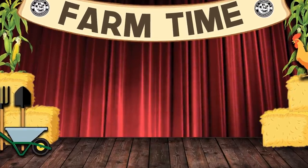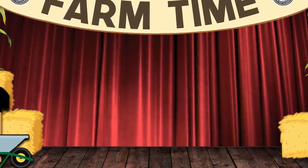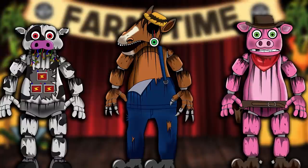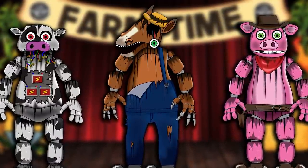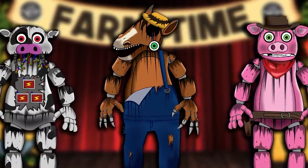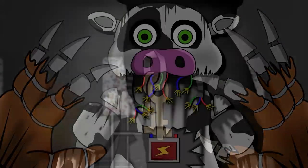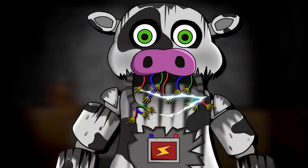Alrighty, let's take a look at Bruce the Goose. So now we come to our fourth character at the Freddy Fazbear Funtime Farm. The previous characters we explored were Henry the Horse, Daisy the Dairy Cow, and Oinky the Pig. Each of these crazed animatronic characters had their specific reasons for attacking the player.